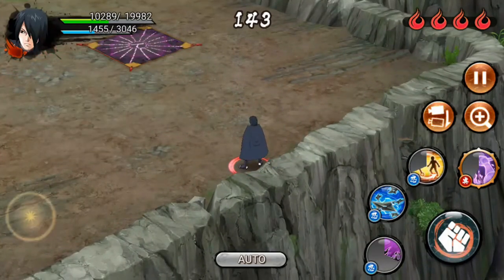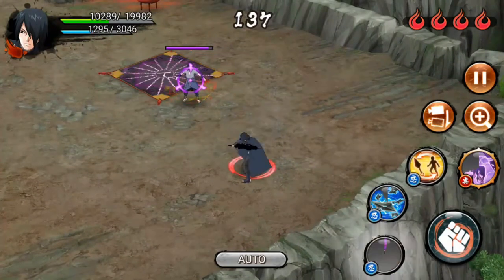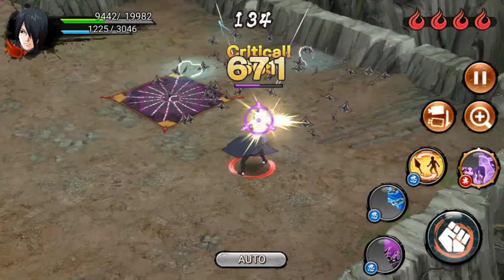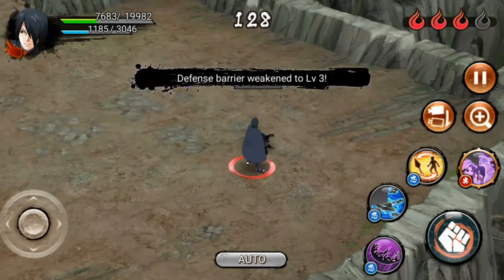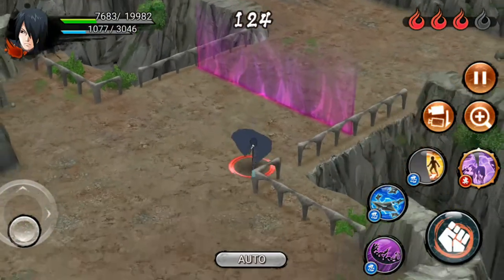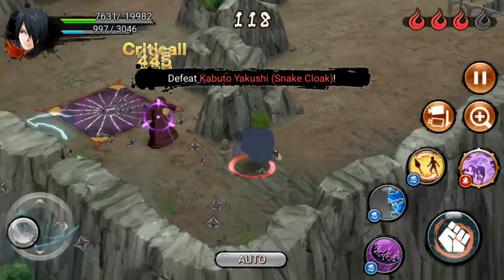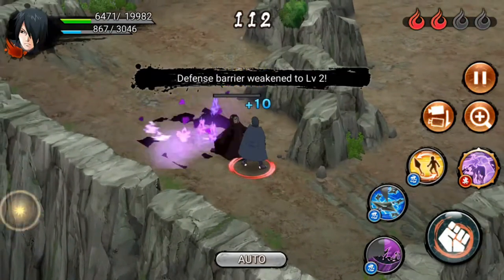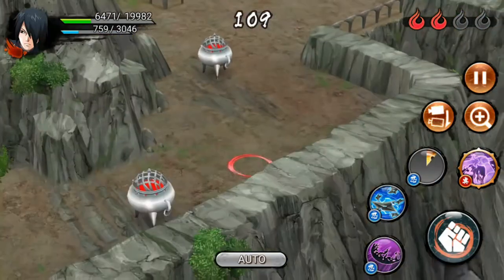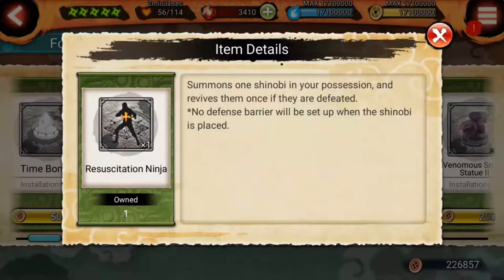For example, here I need to defeat Sasuke, who is here. That's the advantage of the Resuscitation Ninja Trap — you can have five ninjas in your fortress, but defeating the ninja that is in the Resuscitation Trap does not weaken the final barrier. It's like that ninja doesn't count, but that ninja can still defeat you. So it's a really helpful trap. As you can see, I only have two ninjas left — that's the use of this Resuscitation Ninja Trap.